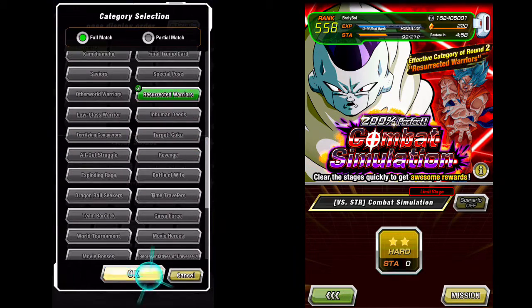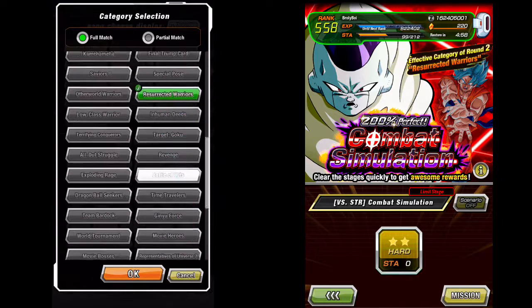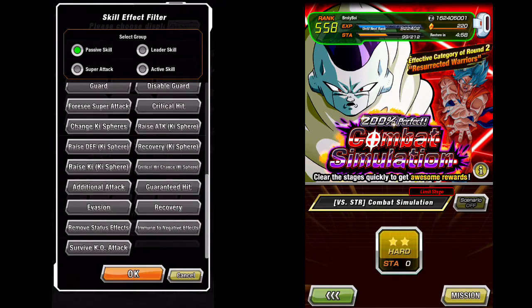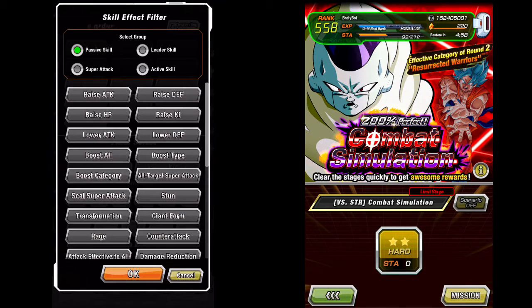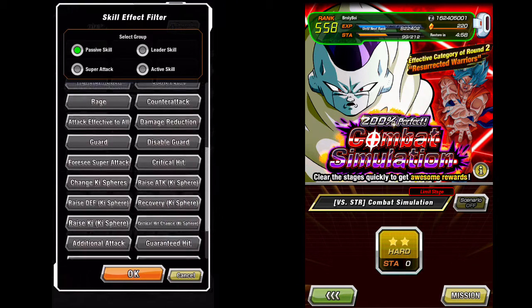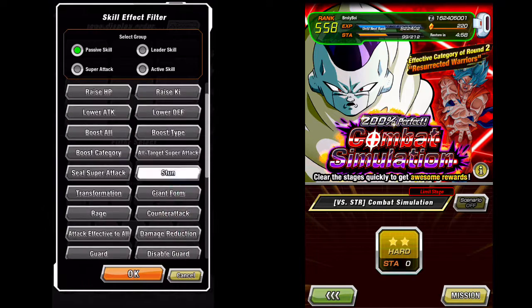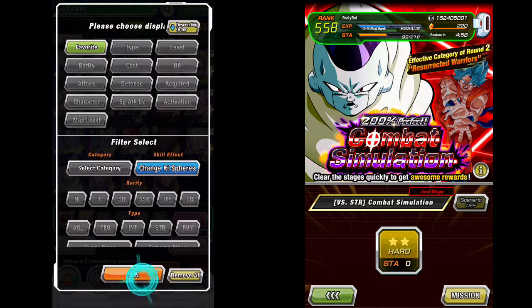Taking a look at the Resurrected Warriors category, I'm going to select Goku because I've got two dupes in him and his SA is maxed. Then we're going to look at orb changes — specifically top orb changes. You can do that by going to your skill effect filter and scrolling until you find the 'change key sphere' option. You'll notice various other skill effects there, including the survive KO effect, which means some units can't be KO'd if they're above a certain health threshold.